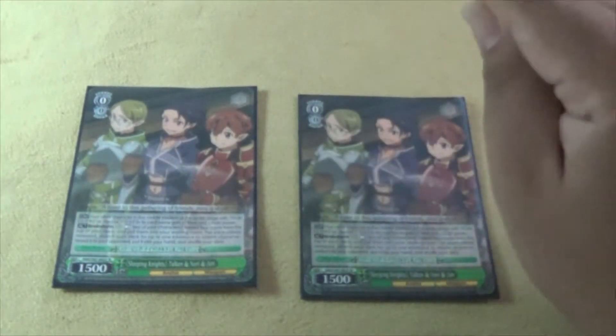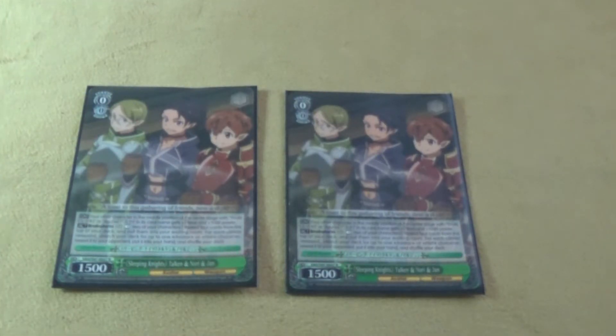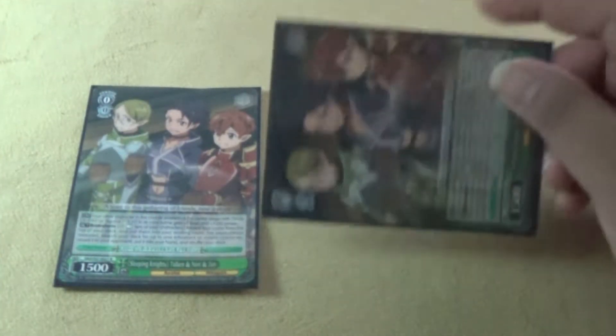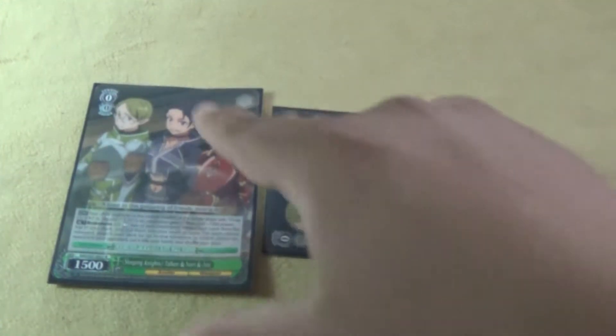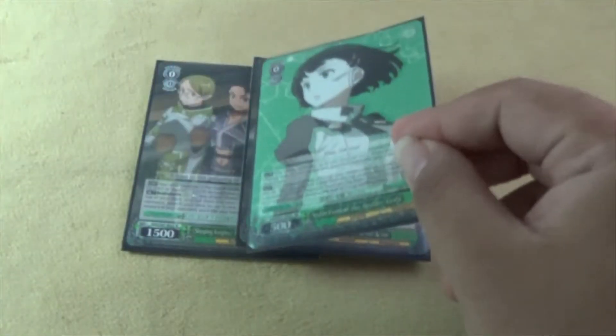We have two copies of Sleeping Knights Talken, Nori, and June. If a Yuki or Asuna is in the center slot of the center stage, she gives it +1000 power and +1 level, which helps you avoid suiciders and win trades. She also has a brainstorm ability: pay one, rest two characters, excavate the top four cards, and for each climax revealed you search your deck and add one net or avatar character. This gives you targeted search rather than random top-checking, which is why I run her.